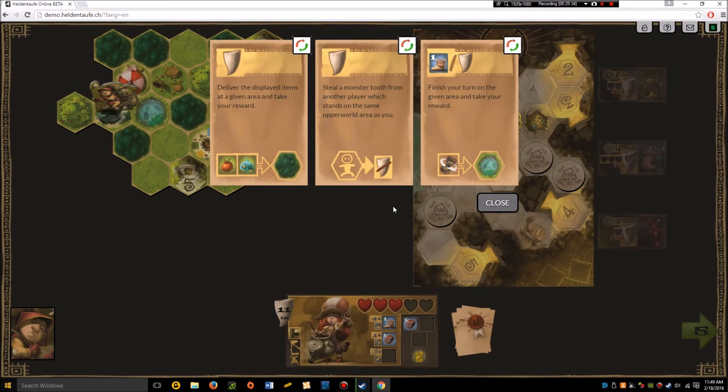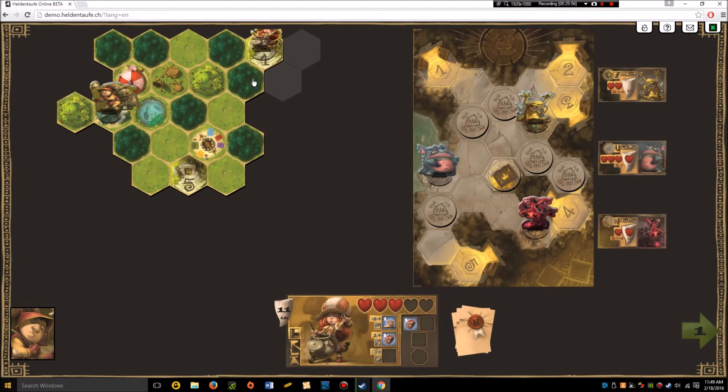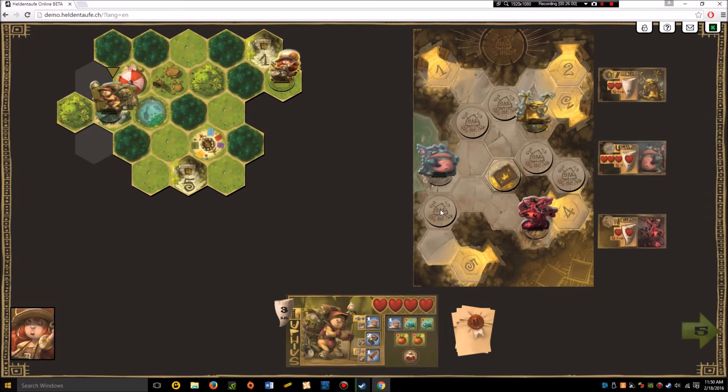Erla checks her missions: spend time at a fish place, apple and a fish, steal a tooth. She figures out which portal gets her closer to a fish spot — portal one is closer anyway, so she heads out there and her turn is done.